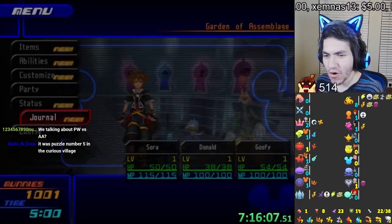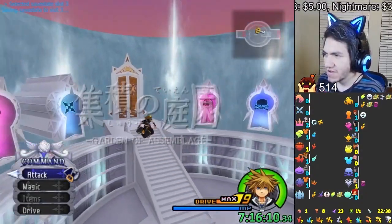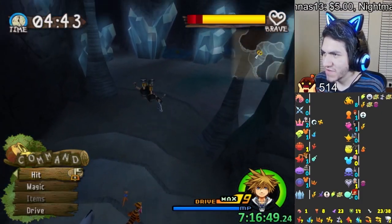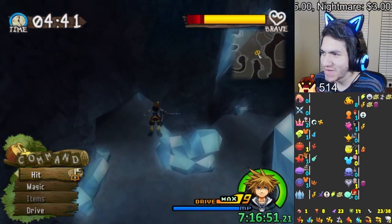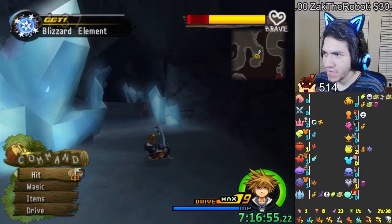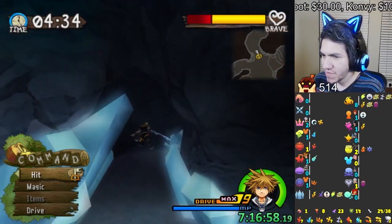We gotta turn page! I bet Spooky Cave has a lot of stuff here. Oh yeah, there's a piece here. I got Fire as well — yo, let's go, we have a Fire! Oh, I'm Blizzard — now we have every spell, just like that. Another Blizzard?